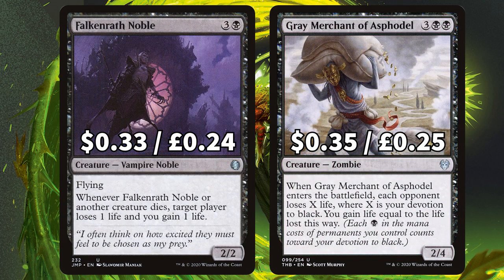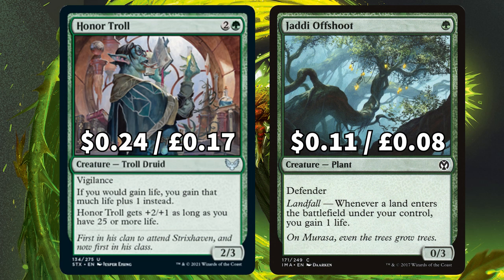We have Falkenrath Noble, a 2/2 flyer that says whenever another creature dies, target player loses a life and you gain a life — and of course we all know our good friend Gary. We also have Honor Troll, who gives you an extra life every time you gain a life, and Jaddi Offshoot with that Landfall-loving trigger that gives you a life each time a land enters the field.